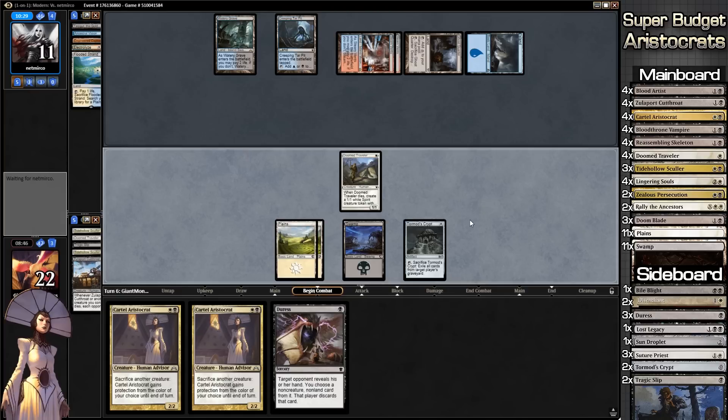Super Budget Aristocrats versus what I think is literally top-tier Grixis Control. We do reasonably well against Grixis Control because we generally play stuff faster than they can counter — they run out of counter power faster than we run out of creatures. Steam Vents is probably worth as much as our entire deck, and this version of Engineered Explosives is worth like three times as much as our whole deck.